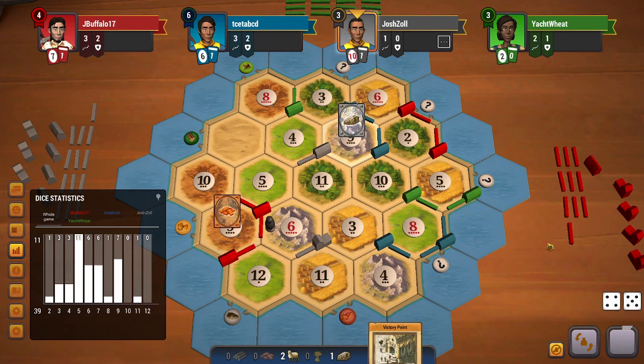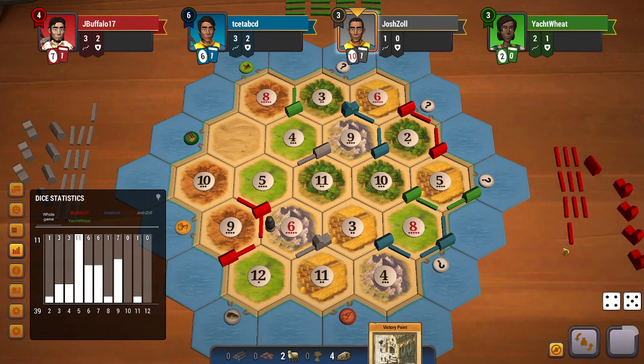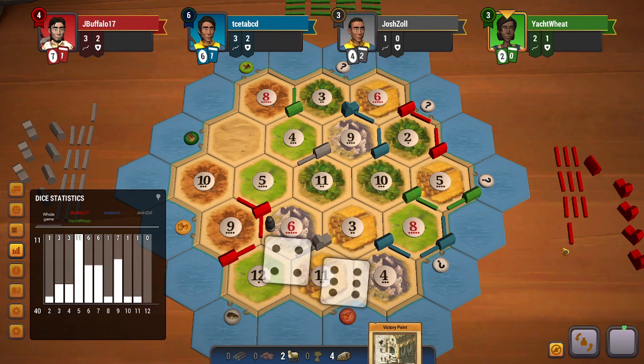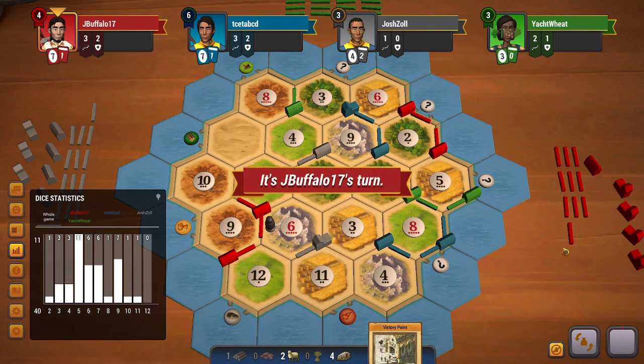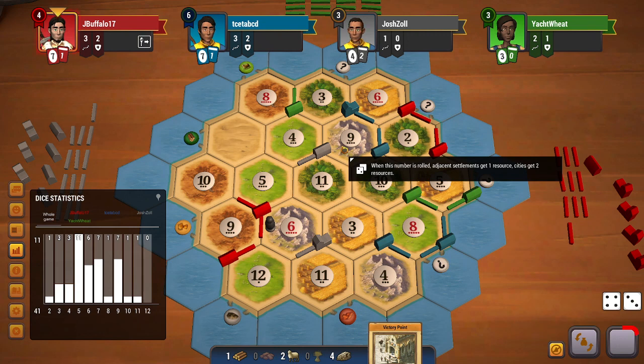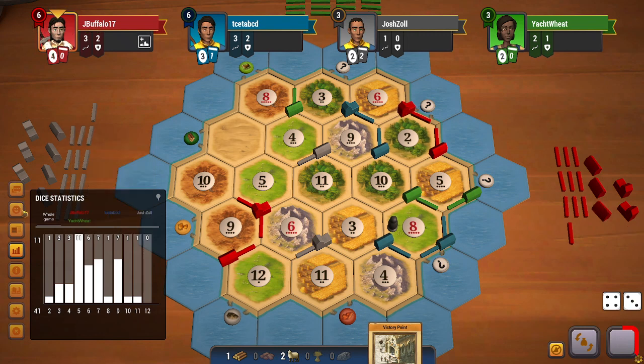Another nine rolls — now every nine gives me three ores, which is really good. The first 10 of the game gives me a wood, which I don't care about much. Someone should be blocking the 9-ore and stealing from me, but they're still targeting green — just playing out of spite, it seems. Red plays a strong monopoly and is able to get two cities because of it.